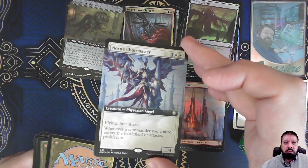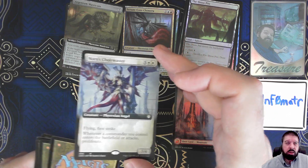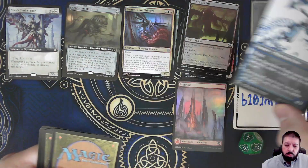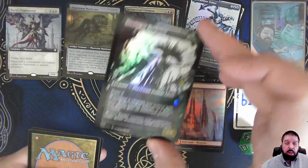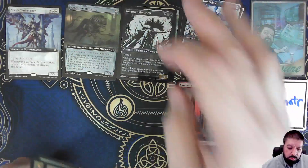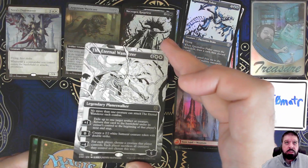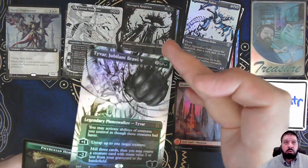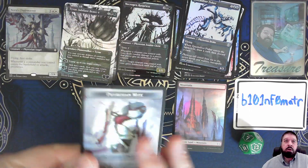Norn's Choir Master — Flying, First Strike, whenever a commander you control enters the battlefield or attacks, proliferate. So this is a commander card; I don't think it's worth a bunch. There's our showcase as a common, and there's the foil version of it as a showcase common. Our step incomplete from this pack is Necrogen Rotpriest, which is an uncommon. Here we have the Borderless version of the Eternal Wanderer. And Tyvar, Jubilin Brawler in Borderless Foil, which is also not a bad card. And Phyrexian Horror, and Phyrexian Might.